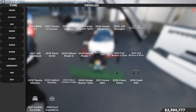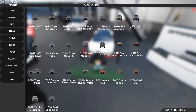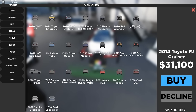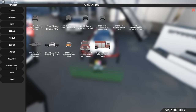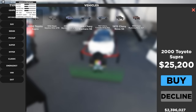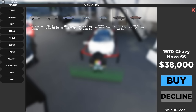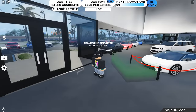For SUVs, I'd suggest the 2014 Toyota FJ Cruiser — I drove that car a ton before the revamp — or save up for the 2020 Jeep Wrangler. For sports cars, the 2000 Toyota Supra is only 25 grand and a really good car. The R34 is more expensive at 80 grand, so I wouldn't really suggest that. Also the 1970 Nova SS is a really fun car to drive.